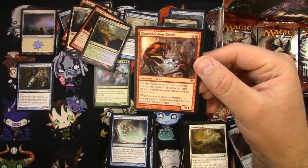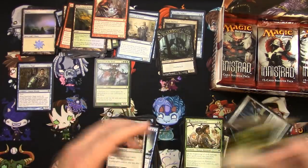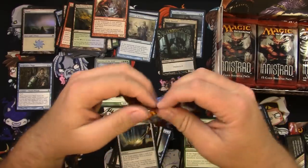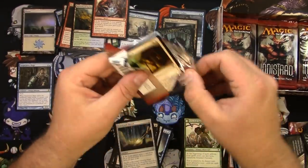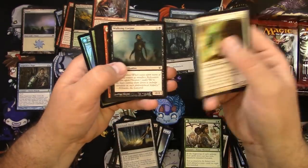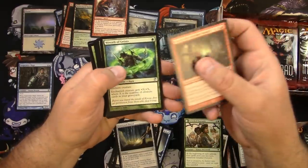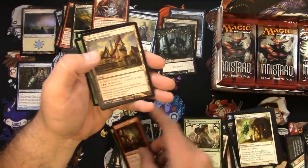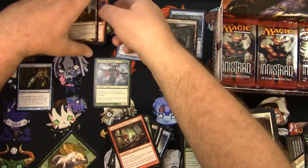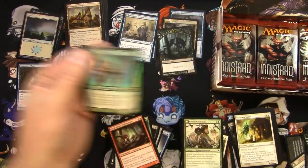And we got a Charm Breaker Devils — it's cool, I like it, can't use it but it's fun. Next pack. I guess these packs have been sitting around for six or seven years — Innistrad came out in 2011, so it's been eight years. The packs could be a little sticky after all that time. Curse of the Nightly Hunt, Wreath of Geists, Full Moon's Rise, and a Gavony Township — yeah, that's a good land. Pump up all your Selesnya creatures, perfect. And we got a foil Daybreak Ranger — cool flip werewolf.